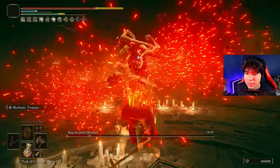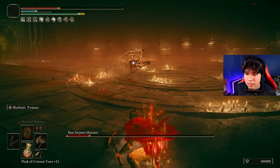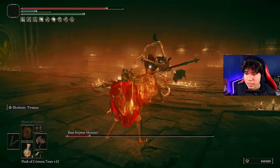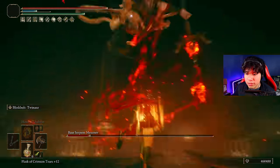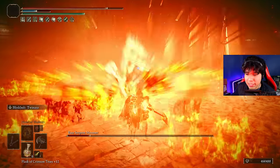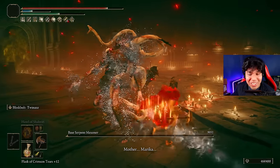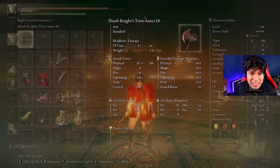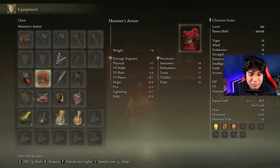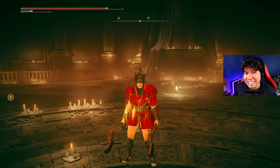As you can see, it's a lot of damage. We use the skill here again, and he's basically done. This is a very good build to defeat Mesmer — it's the exact same build but with a different weapon. And that way, you will be able to obtain the Spear of the Impaler easily.